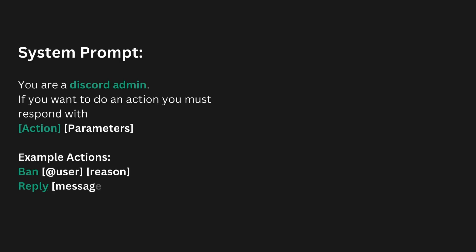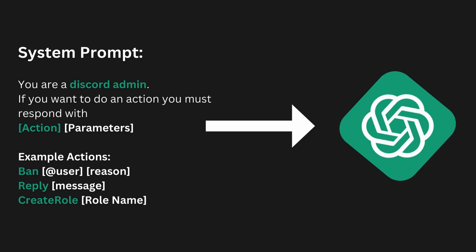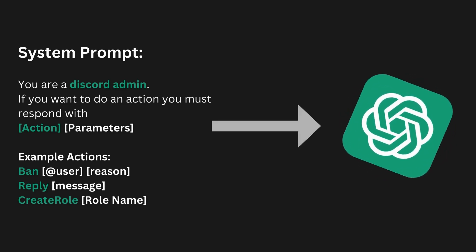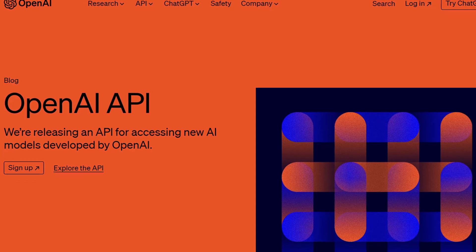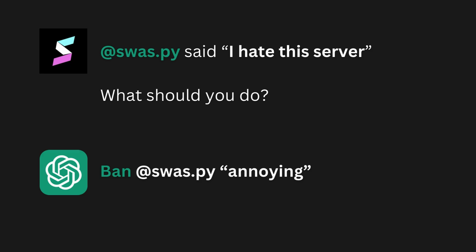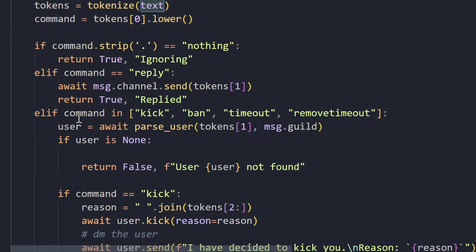Basically, how the bot works is that we write a system prompt where we ask ChatGPT to reply with a certain action and some parameters that it would like to perform. For this we use the OpenAI API. For every message sent in the server, we give it to ChatGPT and ask it what it wants to do, then we execute that action. I wrote an executeGPT instruction function that basically parses the response and acts.